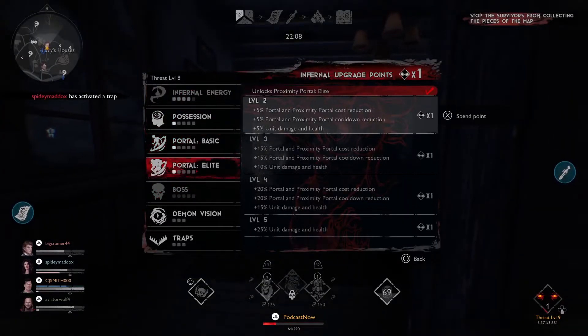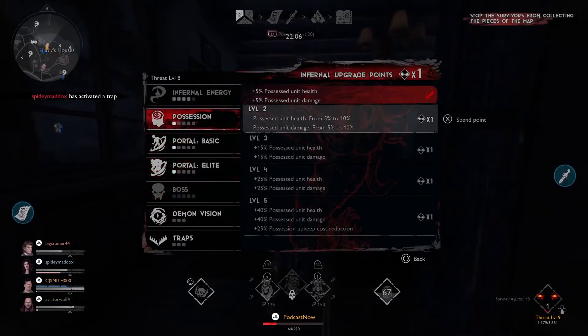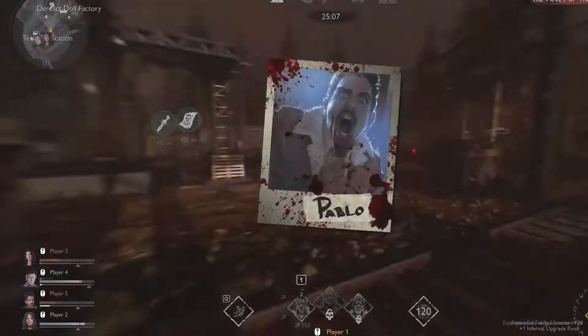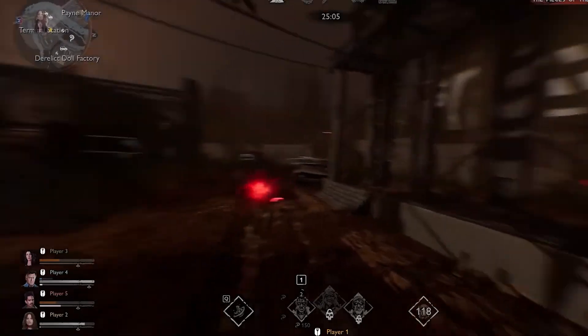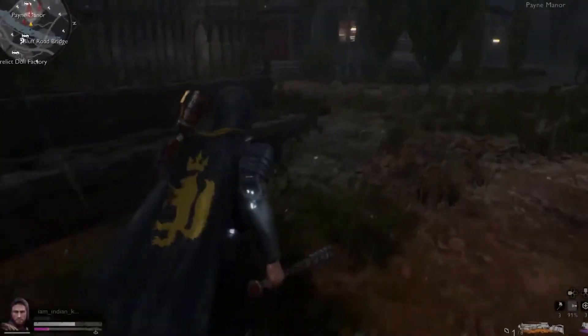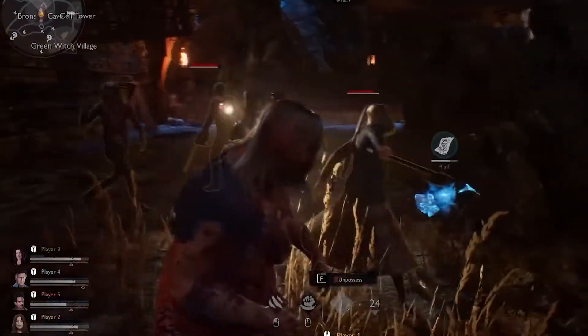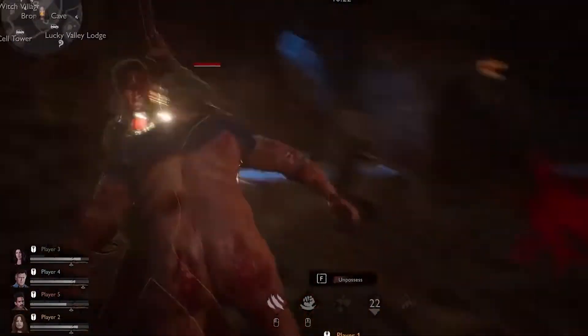It's appealing to leave the survivors to recover for a bit while you fly around looking for infernal energy orbs to consume, but chip away at the survivors constantly — even if it's minor. Try not to give them a chance to fully recover from anything you do to them. Remember, the fewer survivors that make it to the summoning of the Necronomicon, the better it is for you.